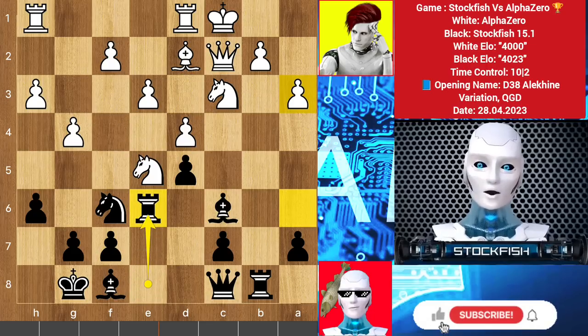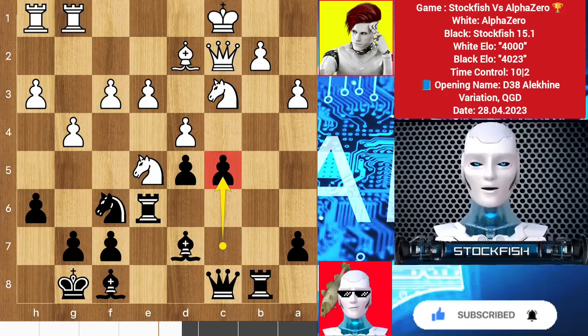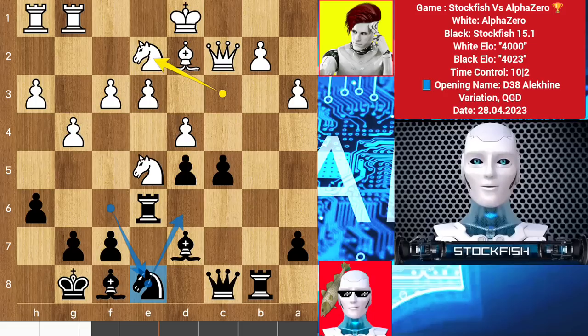I played rook e6, another excellent move. My pieces can still attack. Rook g1 by Alpha to escape the king. Bishop backs, f3, c5 — sacrificing the pawn, but you cannot take it because of rook takes knight. So king d1, knight e8, knight on e2 — I re-route my knight to get active on the center square and create problems for your pieces.